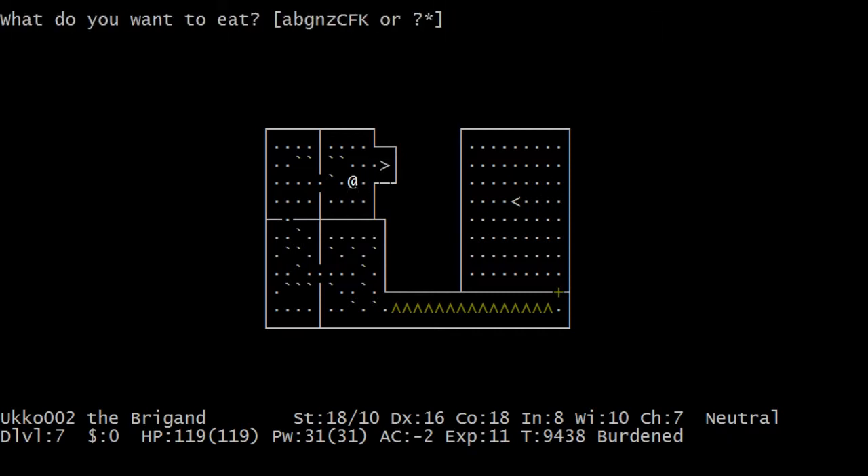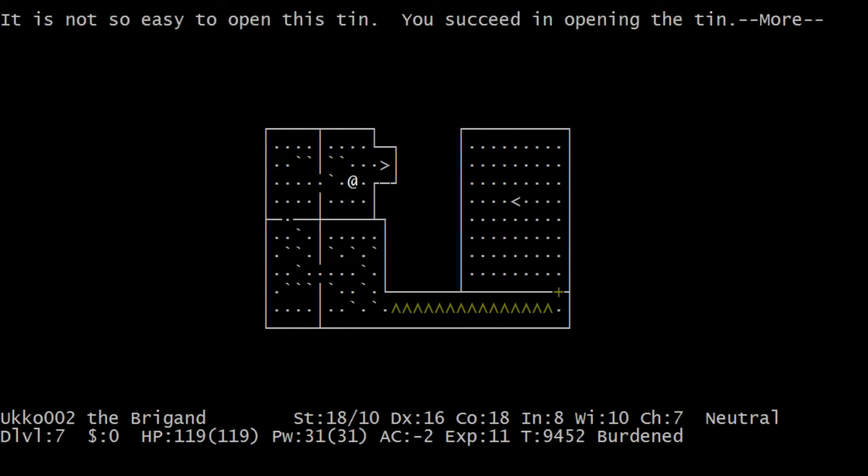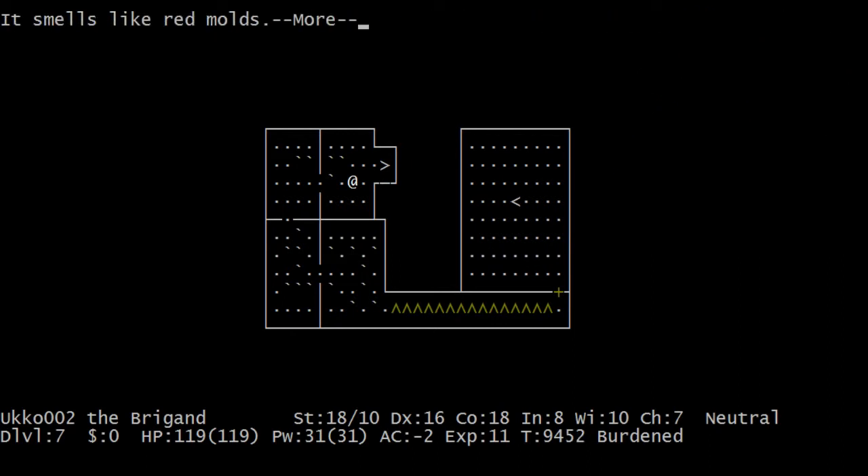I've also picked up a bunch of tins — why not eat one of them and see. I succeed opening it. It smells like red molds — I'll eat it. Red molds, I think they can give you fire resistance, so these were pretty good tins. But I already have fire resistance, so it wasn't super useful.